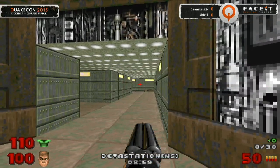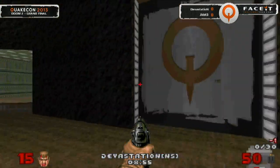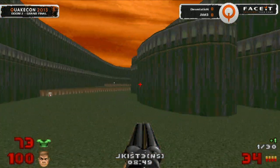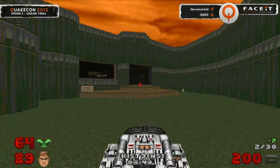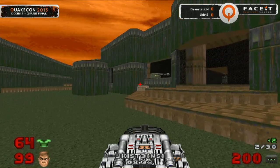We have a little bit of rocket spam coming down from Devastation. Jekist trying to find his way back out of the blue room, but Devastation is going to be knocked down. Jekist taking game point here, breaking his way back into the Chaingun room and picking up that BFG in order to spam off a little bit. He's got the BFG out just in case, but maybe he's going to be sneaking around the corner soon with that super shotgun.